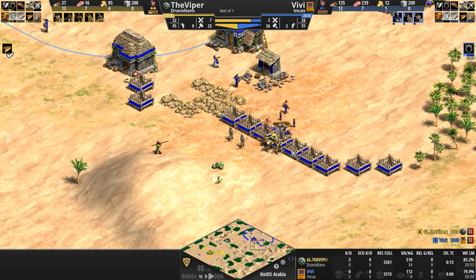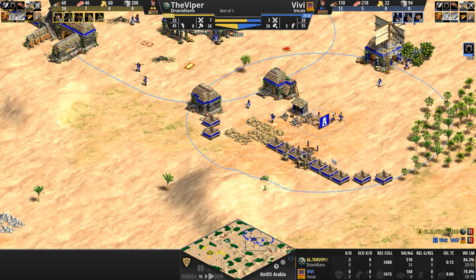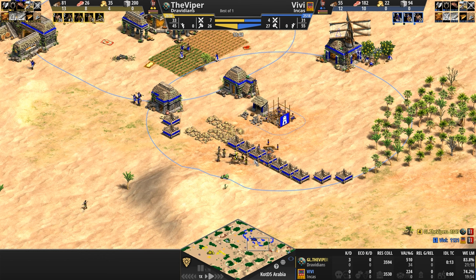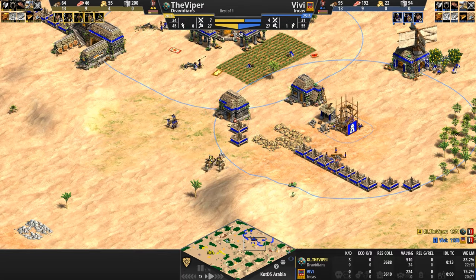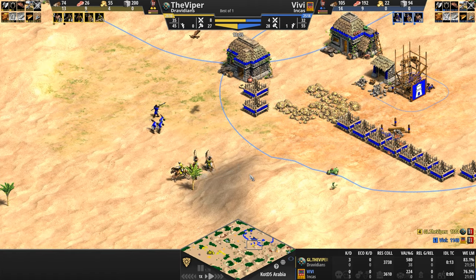The Viper has a bit of a history with the Dravidian civilization, so I really wanted to see how he would perform against the Incas. The Slinger is just an absolute badass unit — it comes with the same attack bonus of plus 10 against infantry that a hand cannoneer comes with, except you don't have to research chemistry and wait until Imperial to get it — unless of course you're like the Bohemians, but one out of 45 civs doesn't warrant mentioning, as he says, as he mentions it.